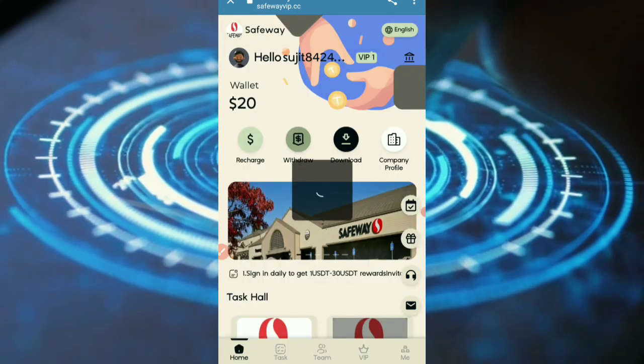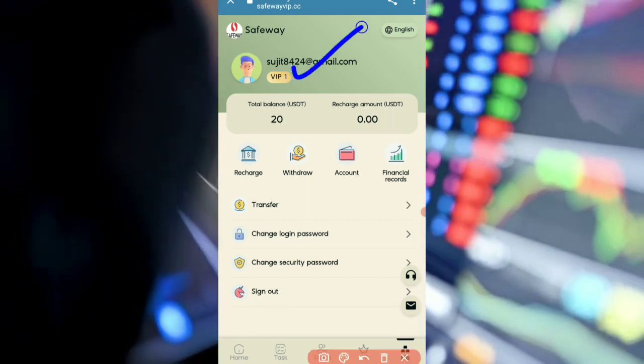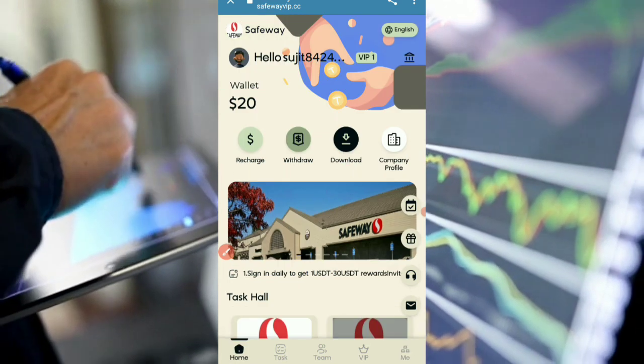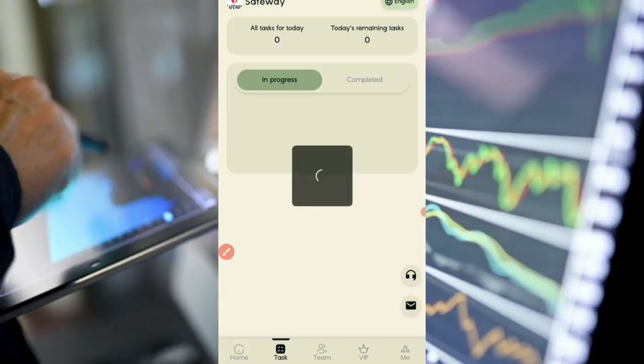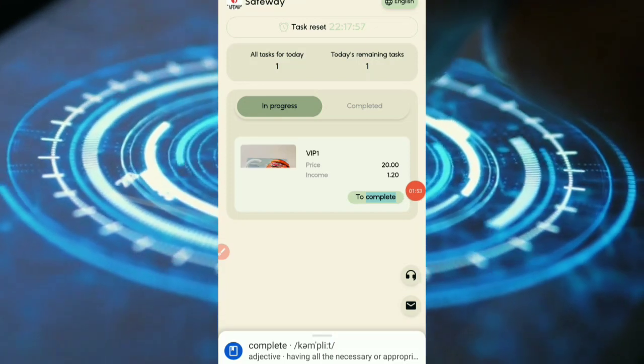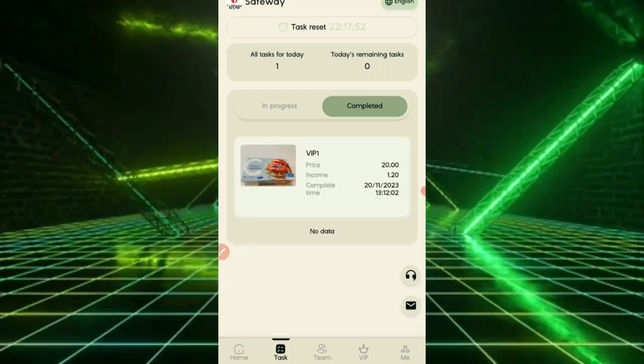Tap on the Me/Account section. VIP level is automatically updated once you recharge 10 USDT. Go back to the home page and confirm that your VIP has been automatically updated. Then complete your tasks and receive 1.2 USDT every day.